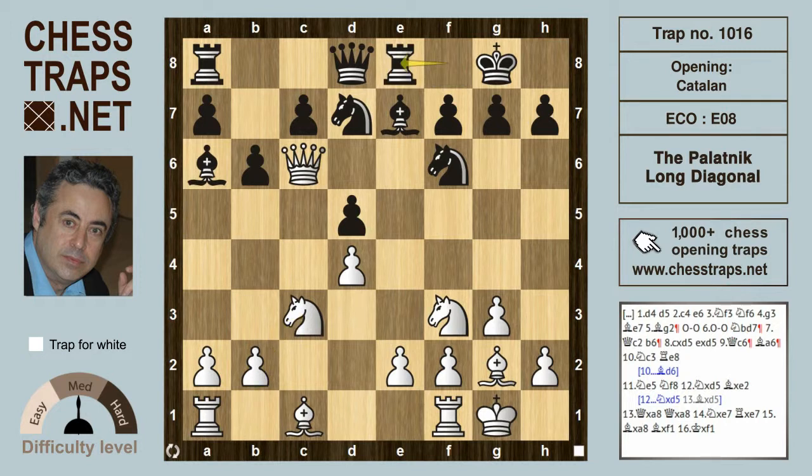White defends with Knight c3 and Rook e8 — natural but probably inaccurate; maybe better would have been Bishop d6. But in all variations here, black is struggling. After Rook e8, Knight e5 unleashes that Catalan Bishop, and now the pawn on d5 is being hit three times.